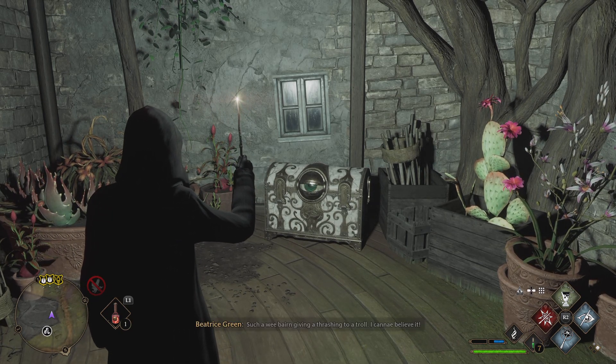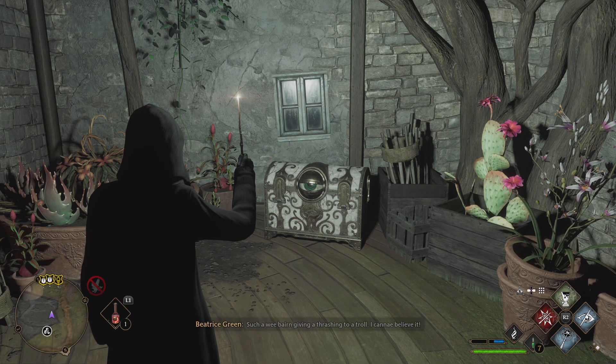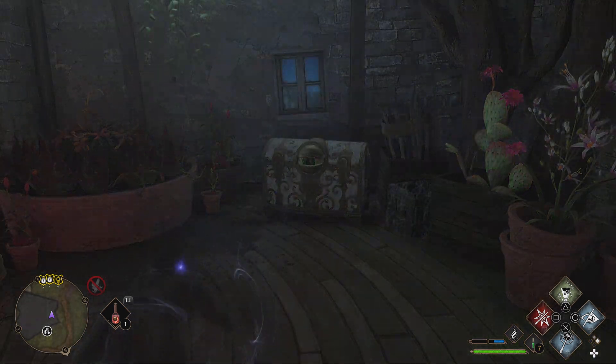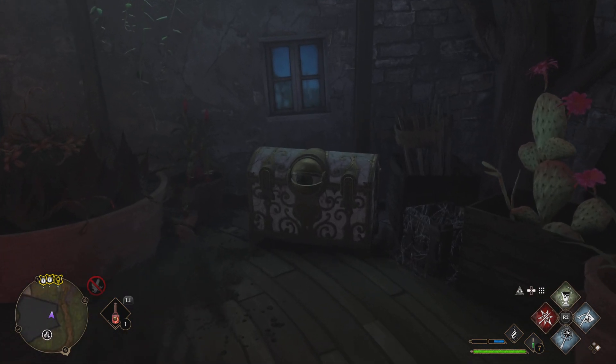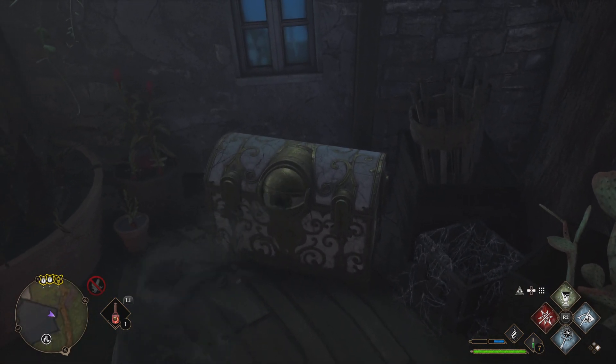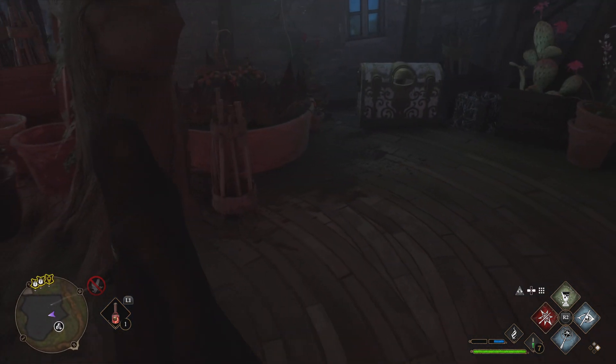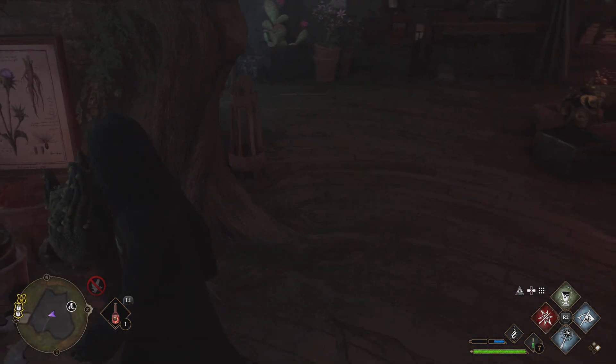Once you complete that quest and unlock the charm, you can use it to open the chest. However, if you cast the charm while standing in front of the chest, it's still not going to work. What you want to do is break the line of sight with the chest — as you can see, it's following me.